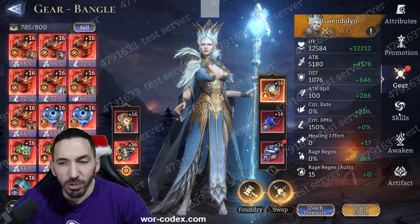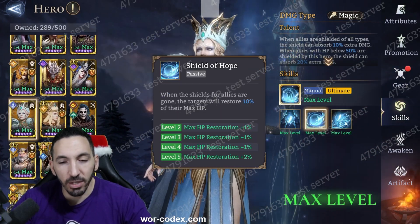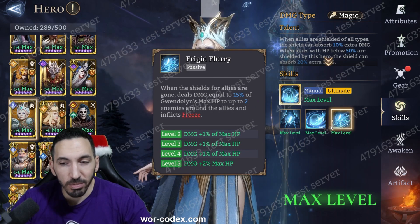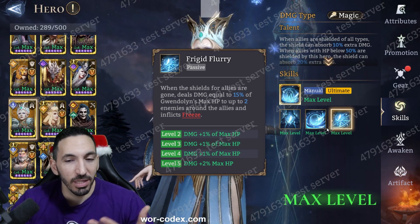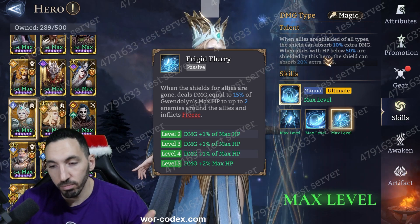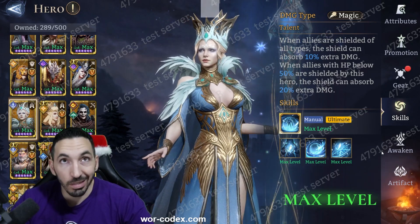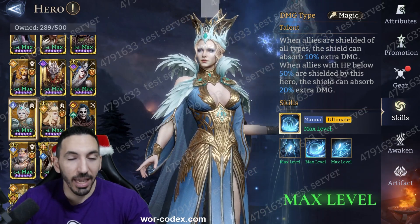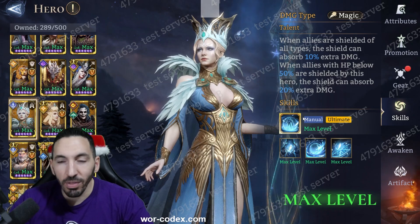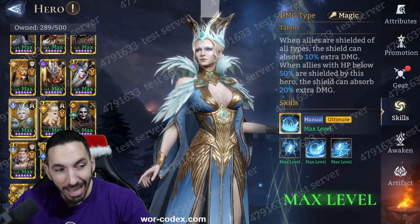In terms of skilling her up, she has three skills and each needs four skill-ups, so she's cheaper to skill up than other heroes. Usually heroes cost around 10 skill books or skill crystals, but Gwendoline is on the lower end — that's good. However, there are many other heroes you might have that are more worth investing in.